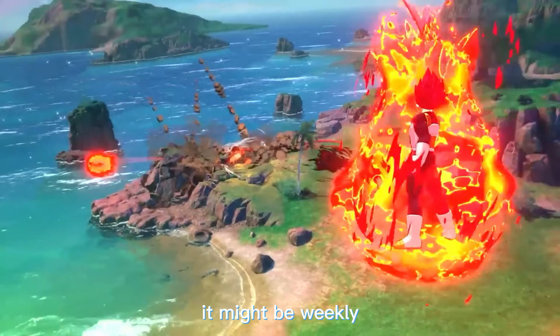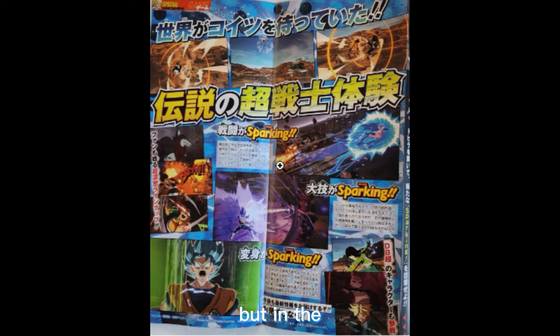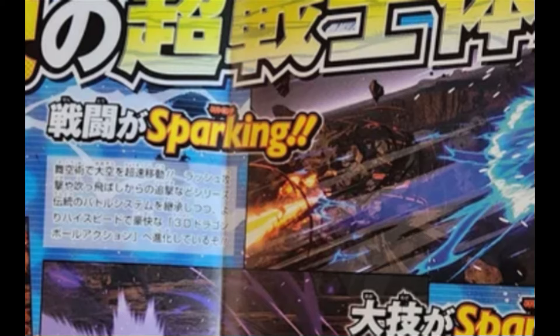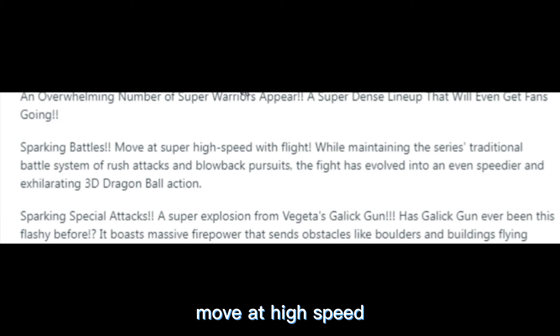Something was released about a month ago in the V-Jump magazine. All we see from the V-Jump scan is Goku flying away from a blast. In the translation it says: 'Sparking battles move at high speed with flight while maintaining the series' traditional battle system of rush attacks and blowback pursuits.'